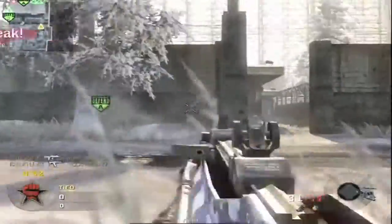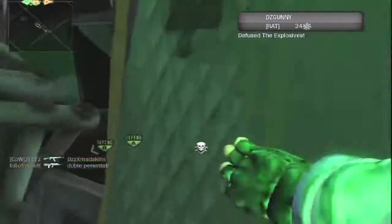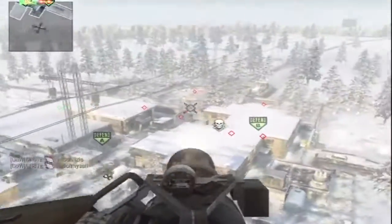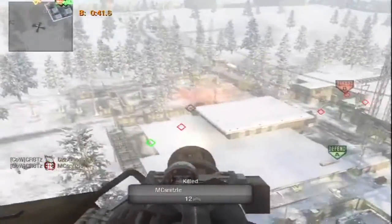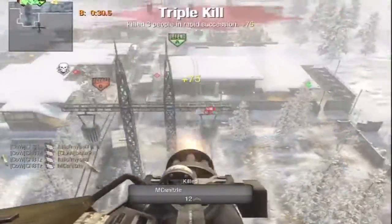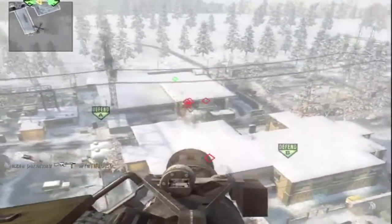I've found that extended mags is not the best - dual mags is definitely the best. You basically get Scavenger Pro without using that perk slot, getting twice the amount of magazines. And every other reload is as fast as Sleight of Hand, so if you have Sleight of Hand with dual mags it's like incredibly fast - the speed of light. You can get on big streaks easily without worrying about picking up guns off the ground.